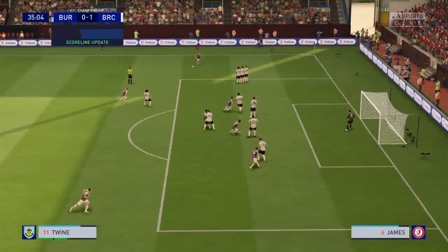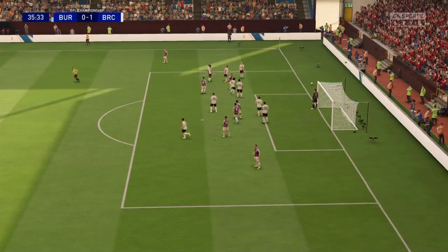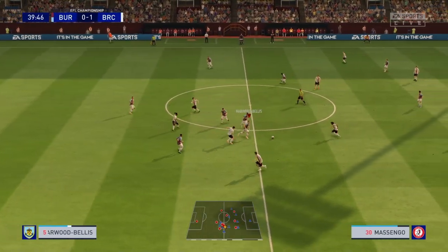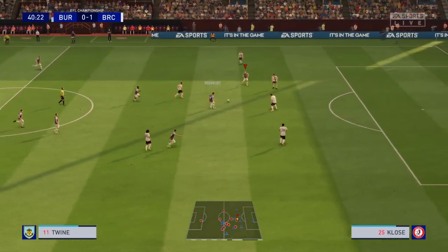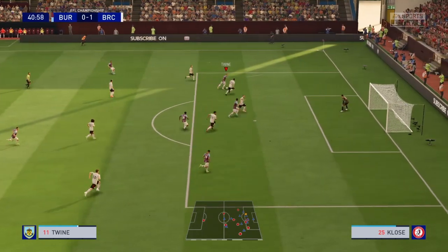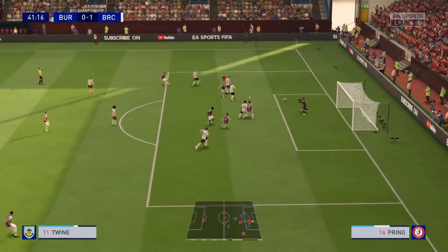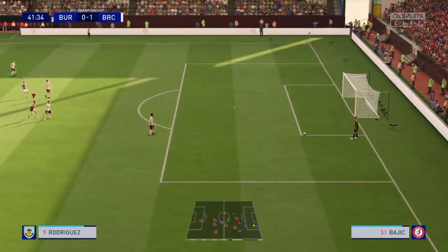The ball comes in from Twine. Hayward-Bellis loses it but wins it back. Zerari finds Rodriguez, finds Twine, finds Rodriguez — Twine has the ball — oh, how has he missed? Massive opportunity there.